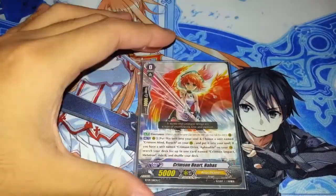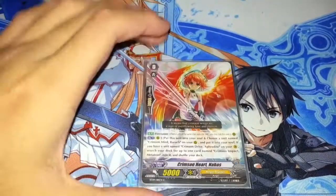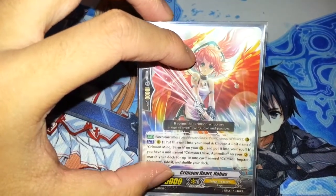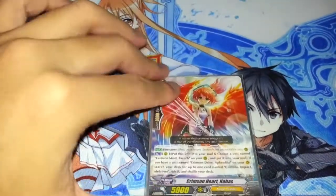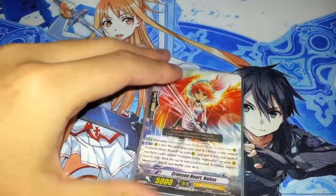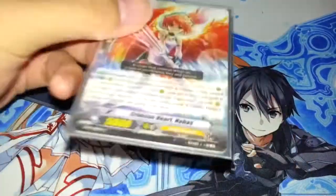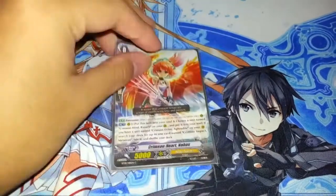To start her off, I run Crimson Heart Nahas, of course. This is a Metatron deck, so you run Nahas — a 5k booster that is essentially a Kriff. If you have Aphrodite on Vanguard and Baruch on Rear Guard, you can play Metatron from your deck. Essentially, you can minus 2 to ride Grade 3 a turn earlier, or if you're Grade Stuck, minus 2 to ride Grade 3 from your deck. It's pretty good, and it's why I can do some of the things that I do in this deck.